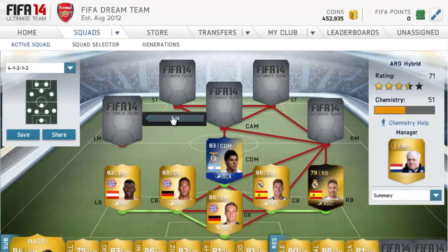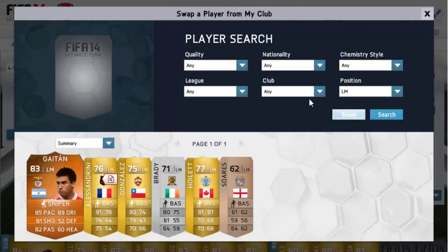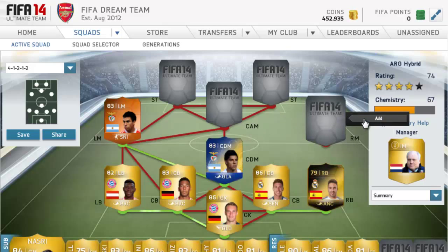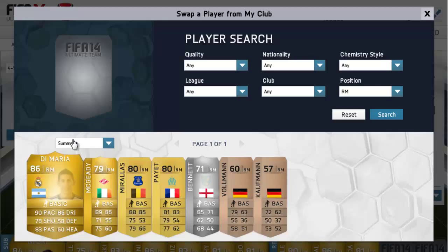At left mid to partner up we have Man of the Match Nico Guyton. I thought he'd be a lot better but he's still pretty good for his price — I paid 70k for him. He's got 85 pace, 81 shot, 82 pass, and 89 dribbling, which is really good for a left mid. You don't need as much pace at left mid, so it works well.